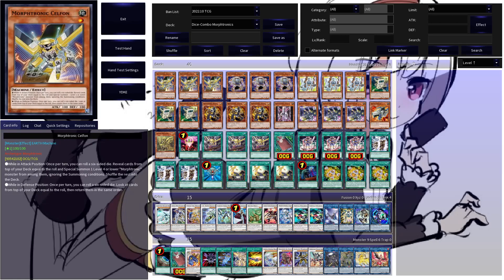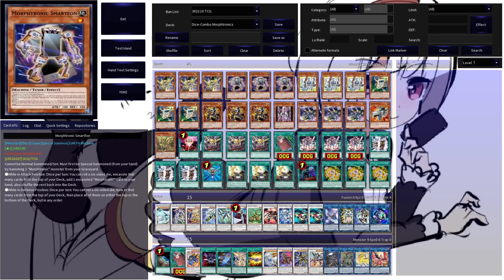Tributing a Cell Phone for a Telephone is a pretty powerful interaction. So let's run over the deck list. We are starting with three copies of Moftronics Cell Phone, to summon Moftronics from the deck by revealing cards from the top of the deck depending on the result of a die roll while this guy is in attack position.